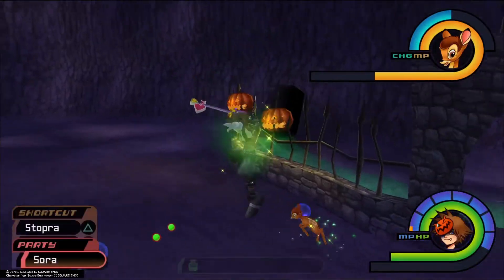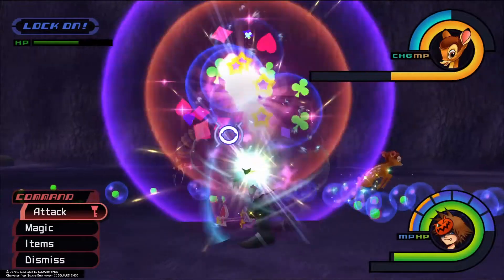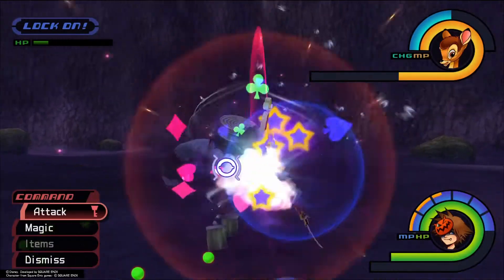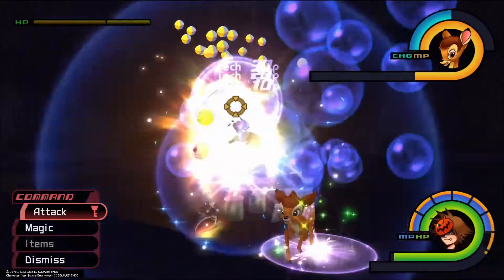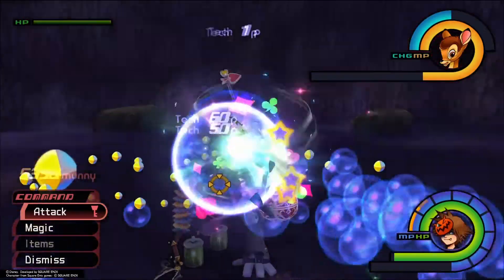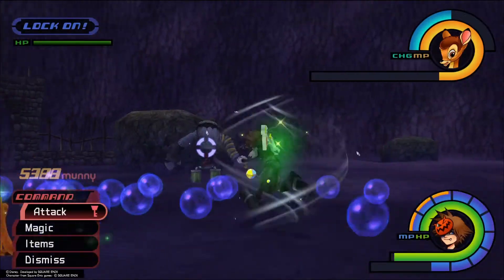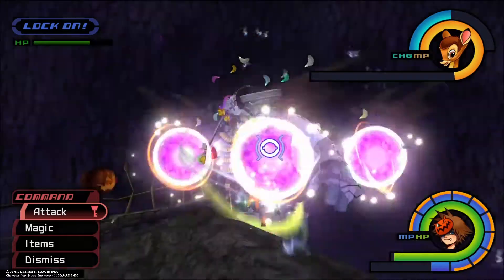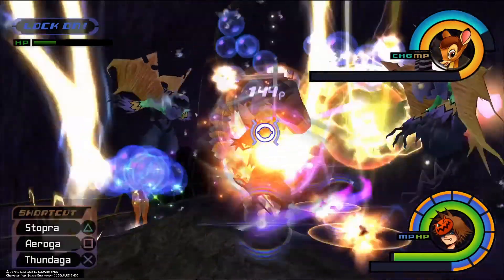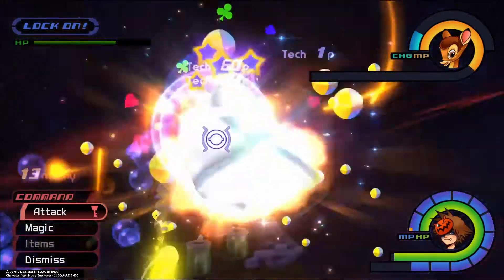That's three waves — got a lucid gem. I'm gonna use Aeroga here because here comes the blaze gem dropping enemy. We just hit him until he starts doing his attack, and then these little lights you want them to bounce as many times as possible to get the blazing stones. Now he's gonna jump up this rock and spawn four allies, and then you can kill them off with a Thundaga if you have a high enough level of magic.